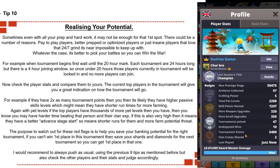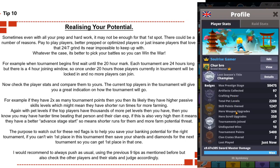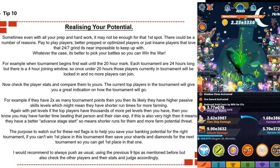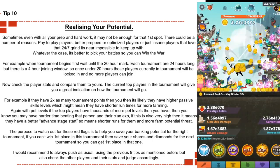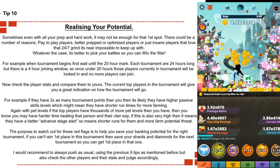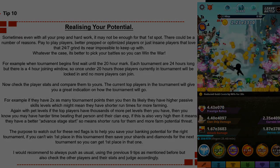If top players have thousands more pet levels than you, or significantly higher clan XP giving them a higher advanced stage start and shorter run times, those are red flags. The purpose of watching for these red flags is to help you save your banking potential for the right tournaments. If you can't win first place in this tournament, save your shards and diamonds for the next one. Always push as usual, but check the player stats above you and judge accordingly — is first place actually achievable, or would a comfortable second or third be better without wasting your diamonds, shards, or time?